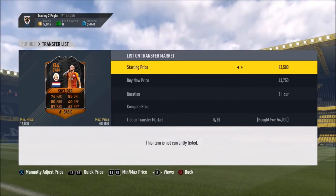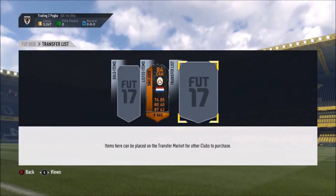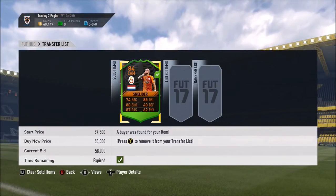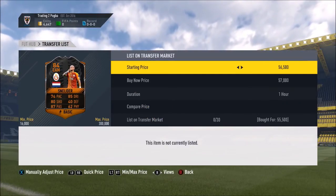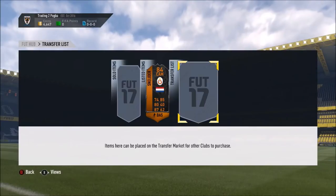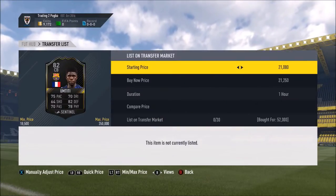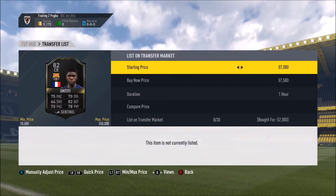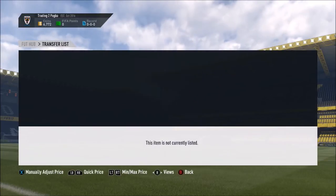Then I went on and traded with some Scream cards. Schneider we picked up for 54,000 coins and managed to sell him on for 58k — really really nice, 4k profit. Another Schneider I picked up for 55.5k and sold on for 59.5k, which was again decent profit. Then I picked up Mtiti for 52,000 coins and managed to sell him on for 58k, which is a 6k profit. We're making really good profit now.